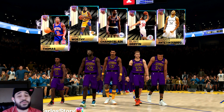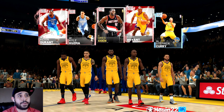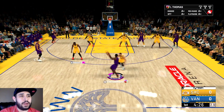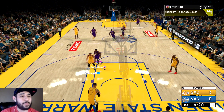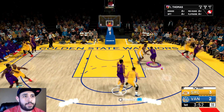Look at that squad — five galaxy opals in the starting lineup. This guy ended up switching Magic Johnson and Curry; not sure why, but I'll take it. Isaiah Thomas against Curry is better than Magic against Isaiah Thomas. This guy's gonna off-ball, so we're gonna pass it to Giannis — let me get that green. Starting off with a nice green with our best galaxy opal.